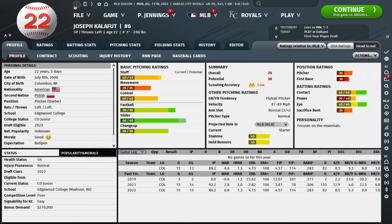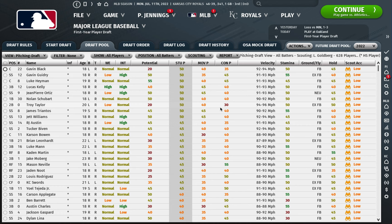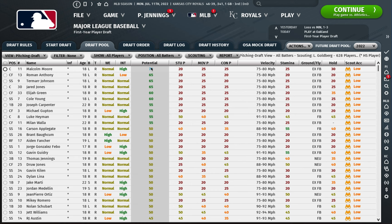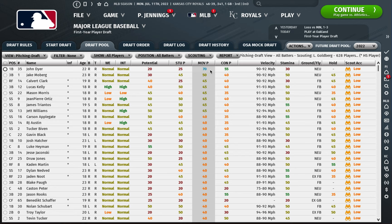You can do the same thing with hitters — filter all batters and sort by pitching stuff. You don't want to sort by potential because that sorts by their overall potential as a batter. Sort by the tools instead. In this case, nobody here has above a 50 stuff potential. There might be guys worth taking a flyer on later, but nobody's jumping out as too exciting. One guy has a 70 movement and 55 potential, but a 25 stuff — so not really viable.